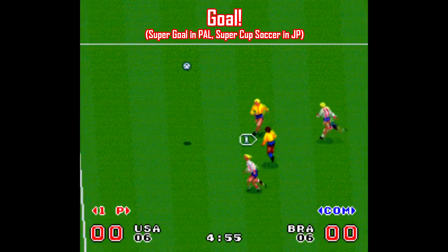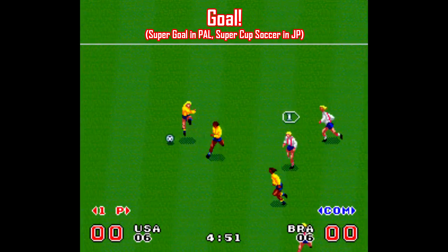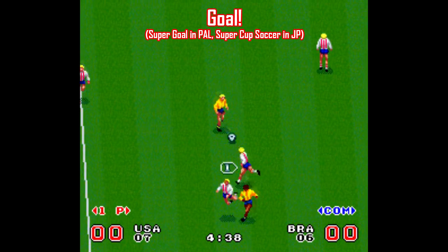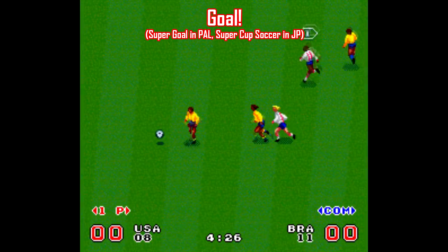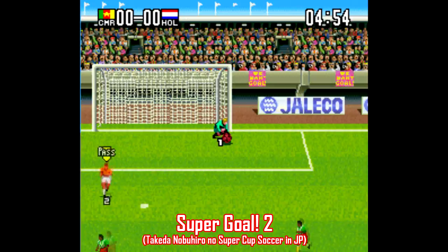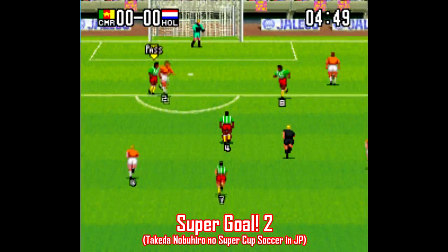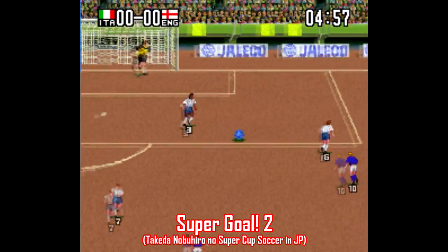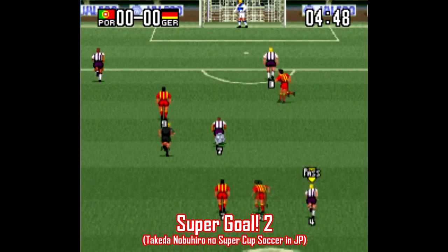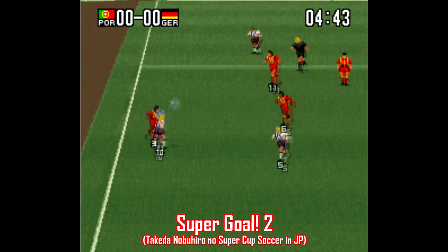Goal, known as Super Goal in PAL regions, is an early Super Nintendo title released in April 1992, and it shows. This game plays like crap. The framerate causes some problems, and the music and presentation just has that rushed, early SNES feel to them. There's also a weird delay in the controls, so this is an easy call — stay away from this one. There is a sequel, Super Goal 2, and it's completely different, with a new viewing angle and better sprite animation. It's definitely better than the first game, but it's still not all that great, mostly because the ball physics just seem off. The ball hangs in the air seemingly forever — half the time you're playing this, you're waiting for the ball to come down. I'd avoid this one.